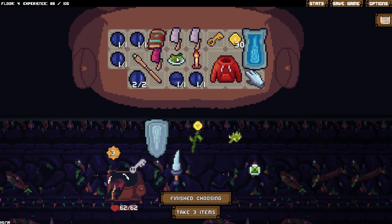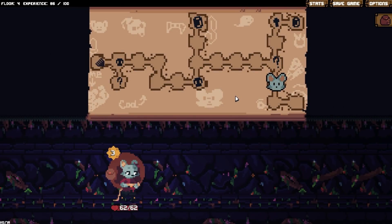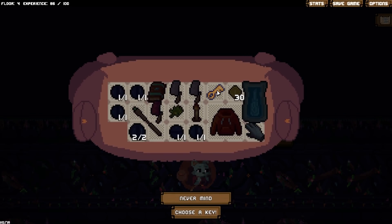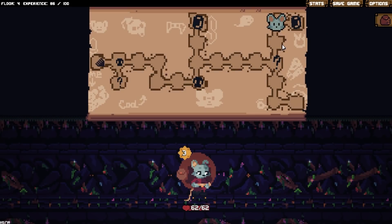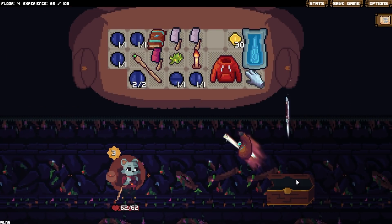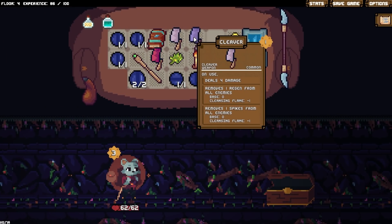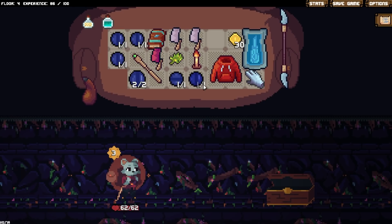We get some disgusting goop — wait no, we want this. Disgusting goop would be good. We definitely need an energy stone if I can get it. Unlock the door. And what do we get? We get a water. Water is good — it's really good.